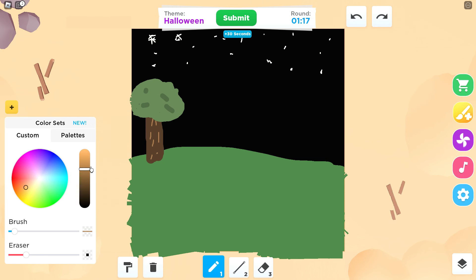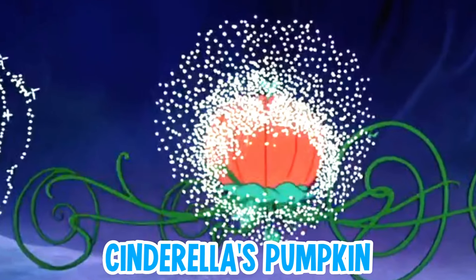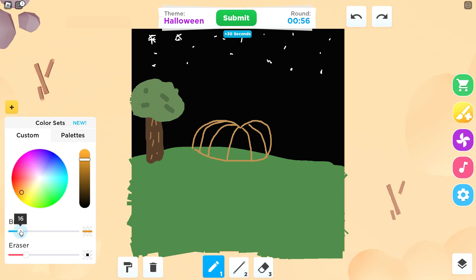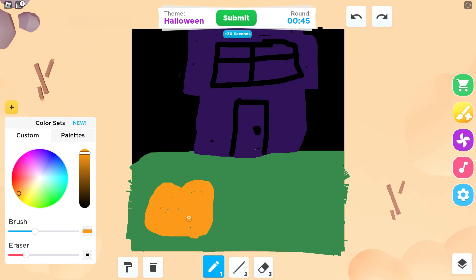Once I finish the roof of this house — creepy windows right here. My pumpkin is kind of looking like nothing right now, so let's draw it first. The pumpkin is going to be very big. Pumpkins are usually like normal size, kind of like an apple shape, and then you draw the little green part at the top. We only have 52 seconds! You need to draw the lines because the pumpkin is quite big — it has all these lines all around it.